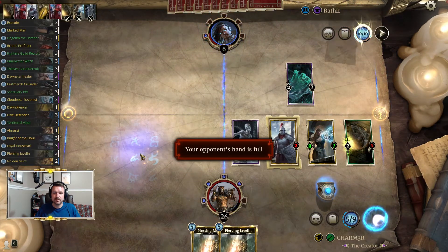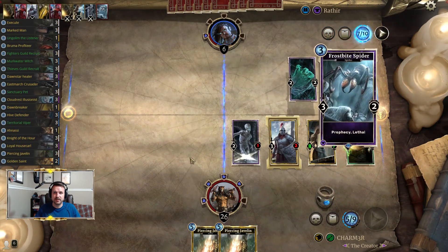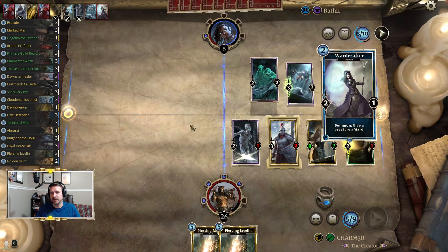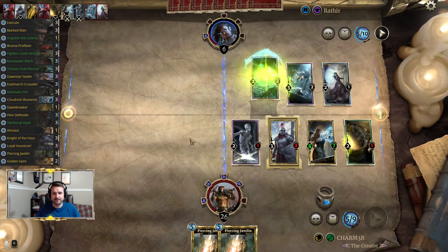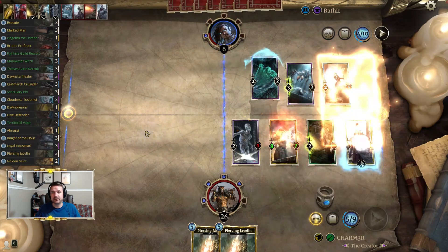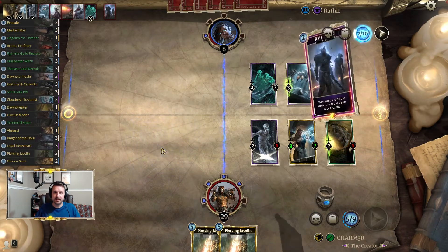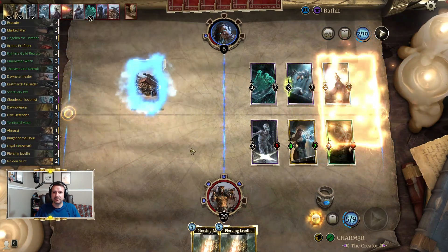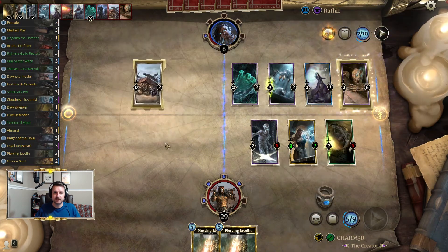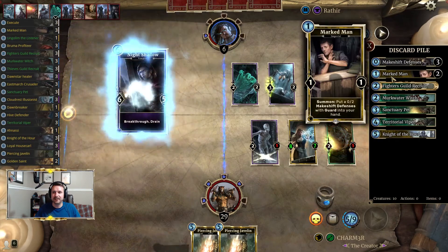So he's got a lot of cards, a lot of things he can do, but with a couple of Javelins we're probably all right. We didn't even get any of our awesome card-drawing engines — the East Marches are typically great — but we did get to see the really cool Marked Man tech.